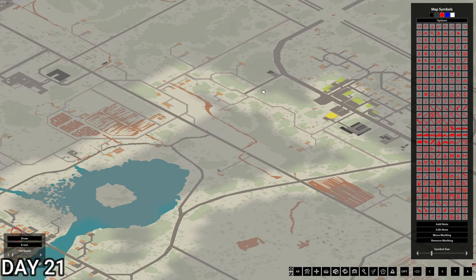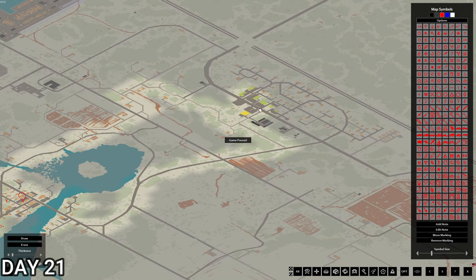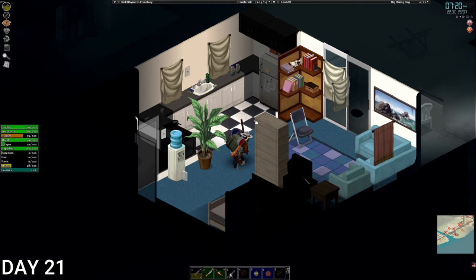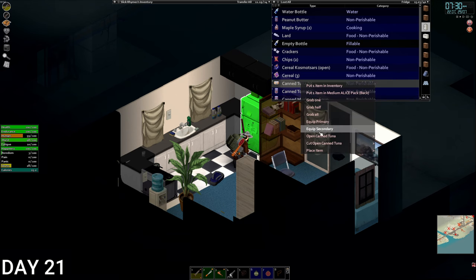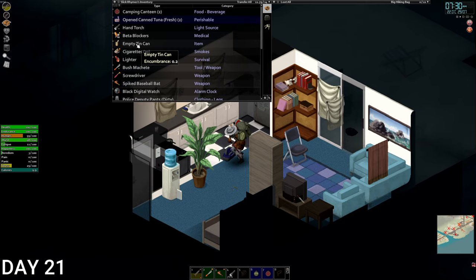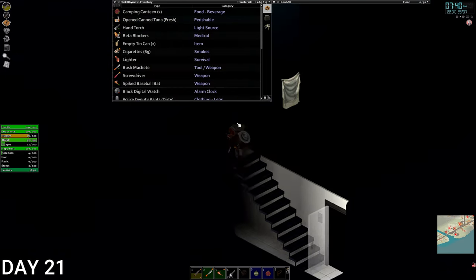Okay, day 21. We've got a lot to do over the next 10 days. First thing we're going to go up to that hardware store where the alarm went off, dismantle the shelves, get some nails, get some screws, and also scout out a potential base because we're going to move up there in these 10 days. But first, let's grab some food - open up these tuna, all of them. Let's have a smoke as well as we're a little bit anxious.